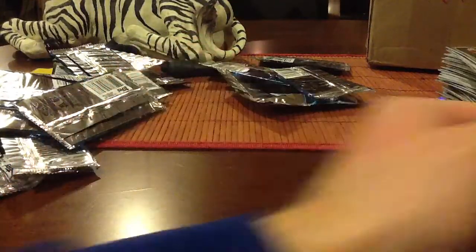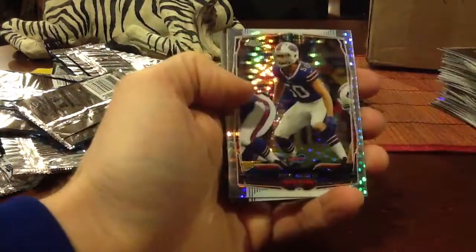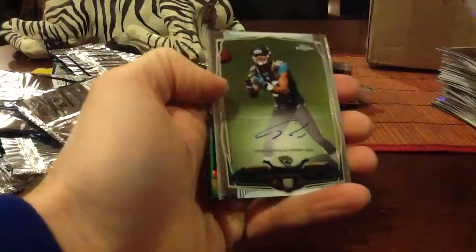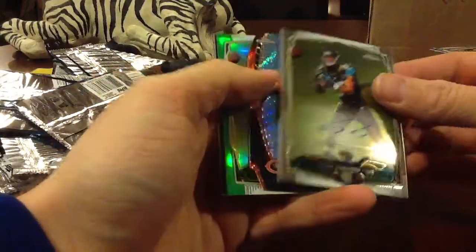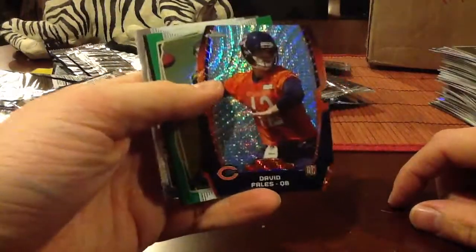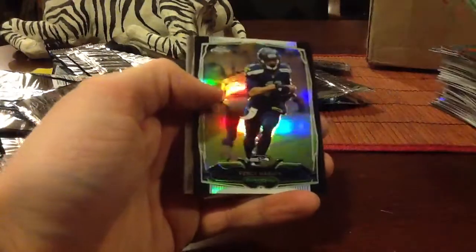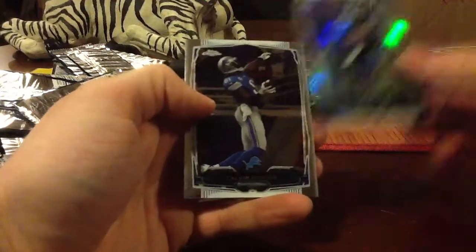Let's do the recap real quick — that was a good box I'd say. Blue Wave: Marcus Robertson for the Rams. Pulsar: Kiko Alonso. On-card: Allen Robinson, Jags. Pulsar parallel die cut: Fells, numbered to 50. Green: Allen Robinson. Black Percy, $2.99. And Calvin Johnson SP photo variation. Solid.